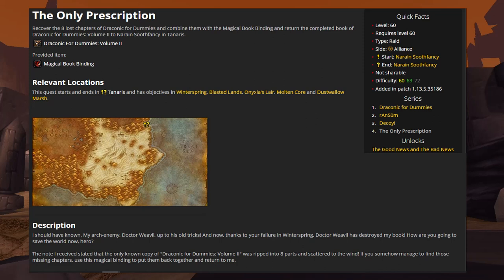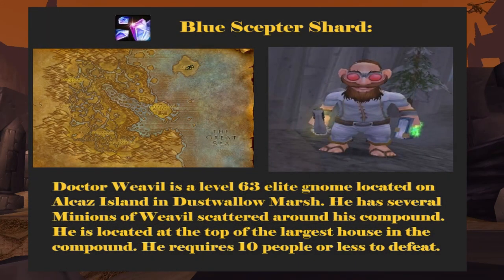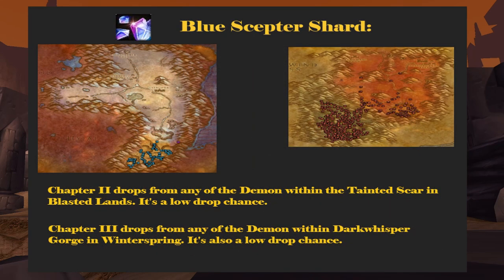The next quest, titled The Only Prescription, will require you to collect 8 pages and bind them together with the provided magical bookbinding. The pages are scattered all over Azeroth. Chapter 1 drops from a gnome named Dr. Weevil on an island off the east shore of Dustwallow Marsh — he hits hard and will probably require a small group of players. Chapters 2 and 3 are drops from demon mobs found in the world: Chapter 2 from demons in the Tainted Scar in the Blasted Lands, and Chapter 3 from demons in Dark Whisper Gorge in Winterspring. These both have a low drop chance, so be ready to kill a lot of demons.